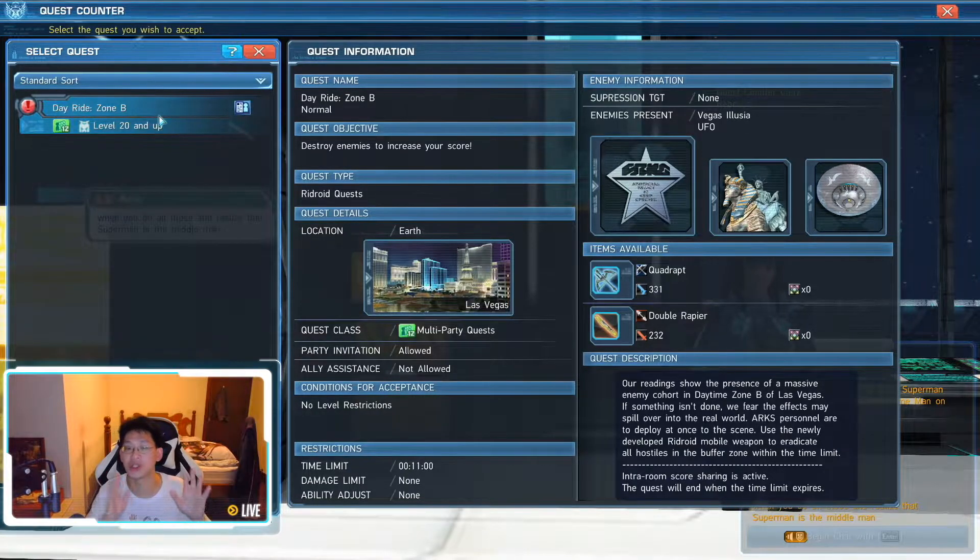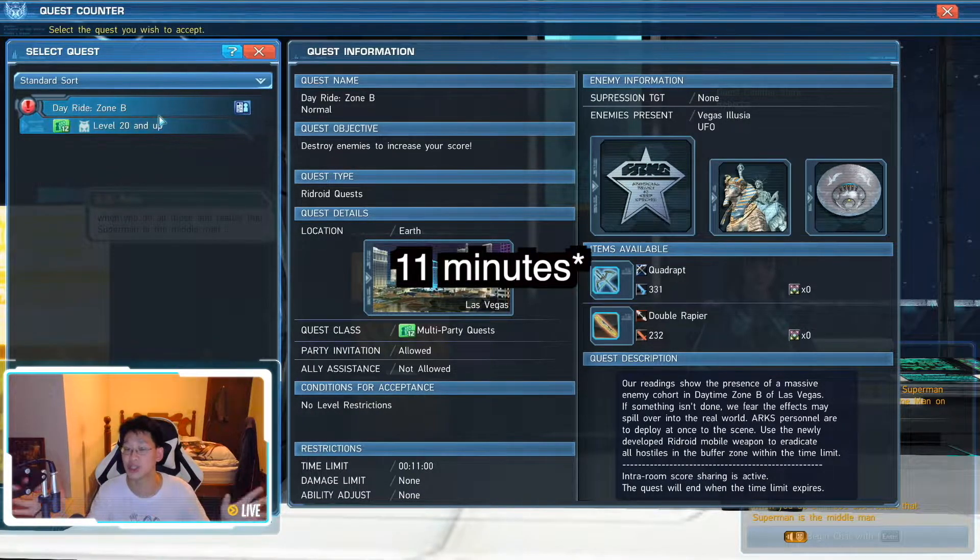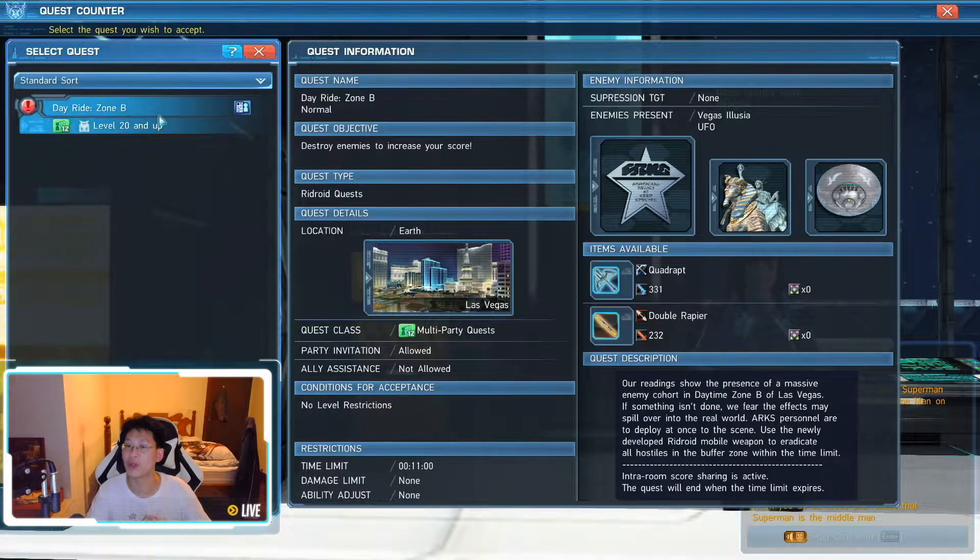The way this mission works is you have 10 minutes to kill as much stuff as you can. However, when you hit certain milestones, you'll have the opportunity to extend that time limit — such as when you hit the bronze medal, then the silver medal, and then the gold medal. So technically you can extend the time much, much more than just the initial 10 minutes you start off with.